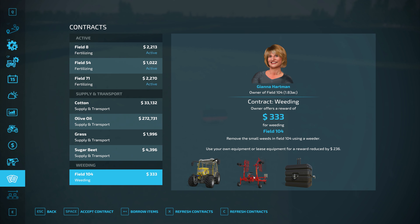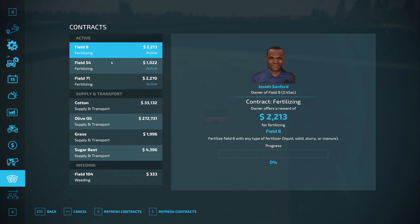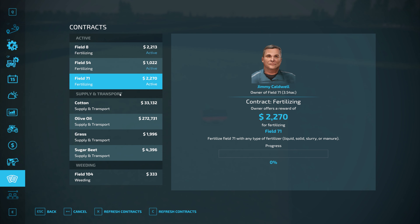There's a weeding contract — they want me to use that, I think that's an electric tractor. Remove the weeds in field 104 using a weeder. If there are a whole bunch of weeding jobs that'd be great, but I wouldn't use a small weeder — I'd pick the biggest one. I've got these fertilizing jobs here to do, so I'll keep going through those fertilizing contracts.